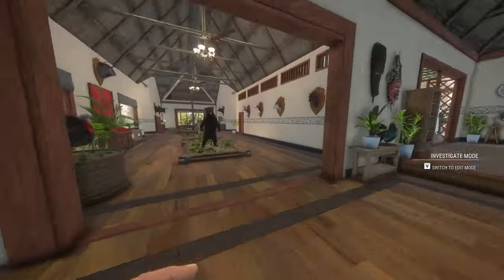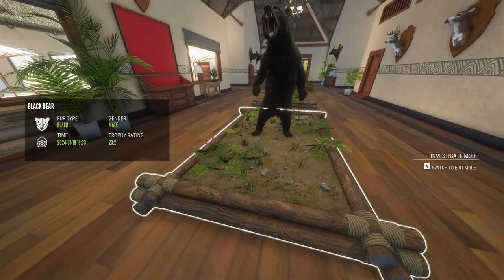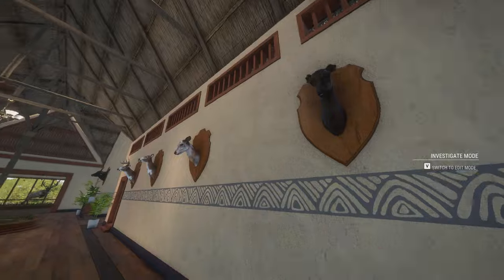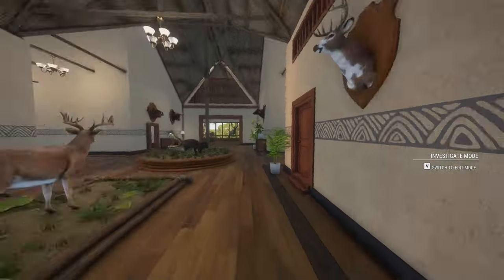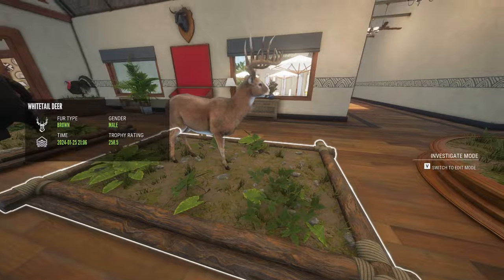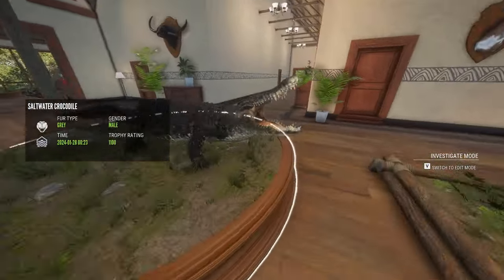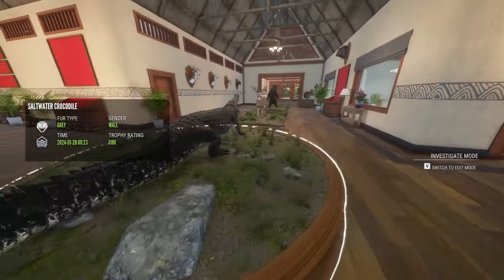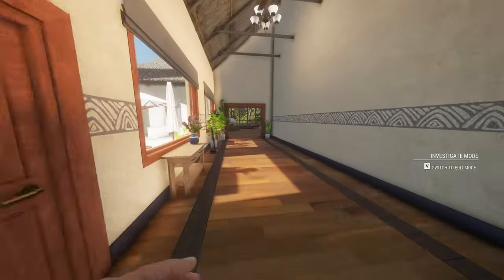Coming into the main hallway, we got a diamond black bear, a diamond turkey, a melanistic red deer, a piebald red deer, piebald whitetail, piebald whitetail, diamond whitetail, and diamond blue wildebeest. And then this guy is really cool — max weight, max score diamond crocodile. This is my first ever max weight animal and my only ever max weight animal, so that was pretty cool to see.